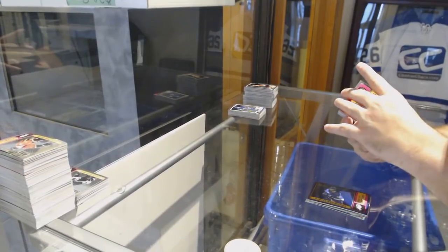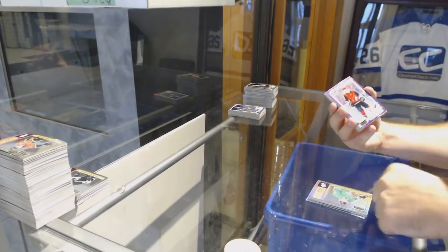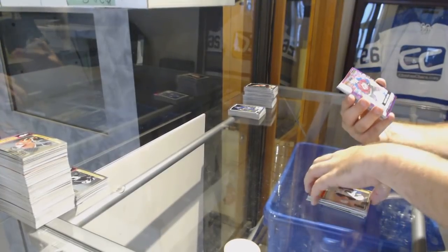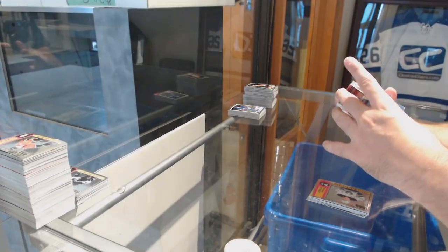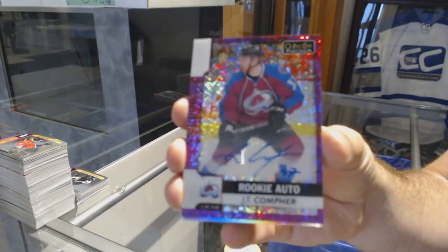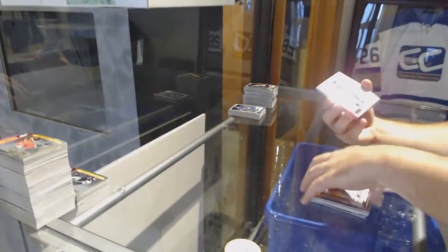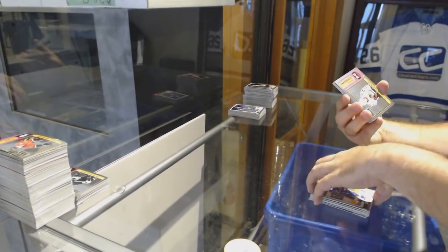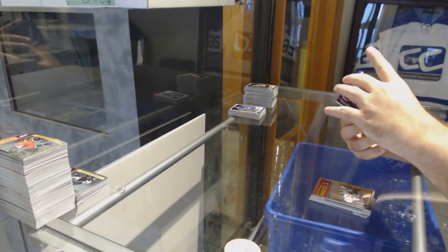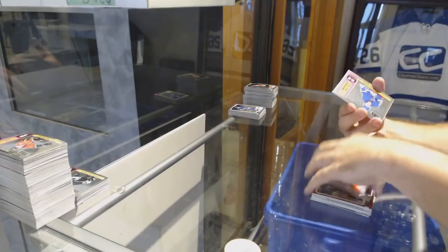Chalowski Retro Rookie for the Red Wings. Radulov Rainbow Retro for the Dallas Stars. Clayton Keller Violet Pixels for the Coyotes. Retro Rookie of Middlestadt for the Buffalo Sabres. We've got one of last year's Violet Pixels Autograph Rookies of J.T. Comfer for the Avalanche. Ryan McDonagh Rainbow for the Tampa Bay Lightning. Victor Ejdsell Retro Rookie for the Chicago Blackhawks. Noah Juulsen Violet Pixels Rookie for the Montreal Canadiens. Eric Carlson Red Prism for the Sharks. Net Magnets of Gaudreau for the Calgary Flames.